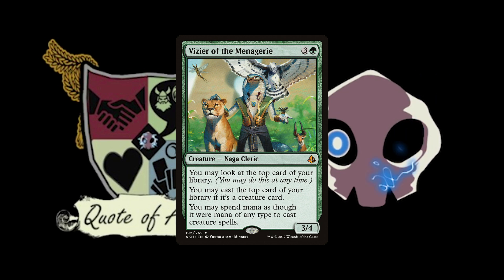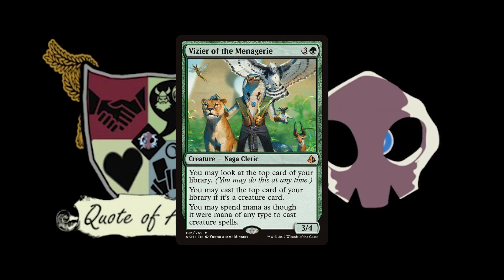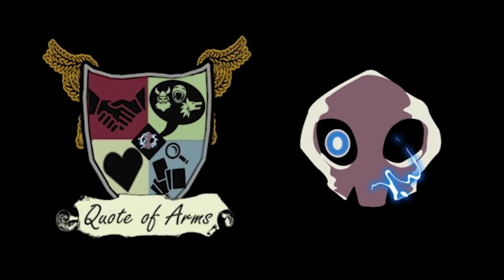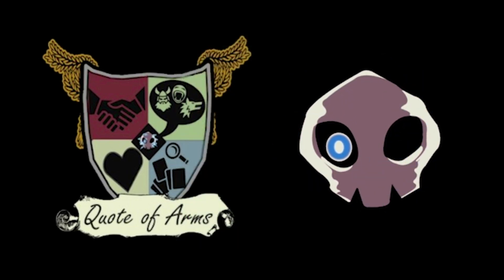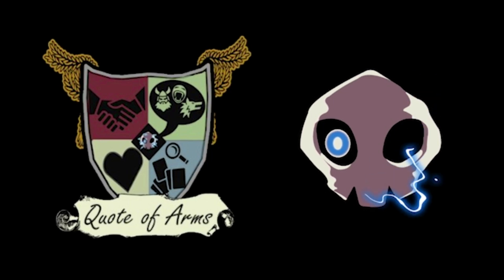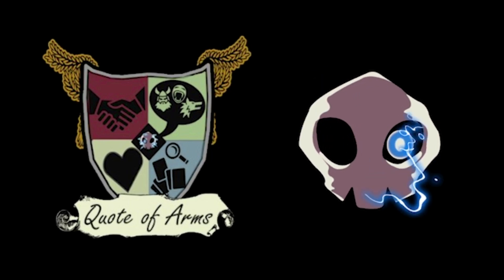Vizier of the Menagerie could also be a cool one — that one is from Amonkhet. You may look at the top card of your library at any time. You may cast creature spells from the top of your library. You may spend mana as though it were mana of any type to cast creature spells. So it fixes your mana and gives you additional card advantage because you can cast off the top. That's another way you can evoke creatures off the top of your library.